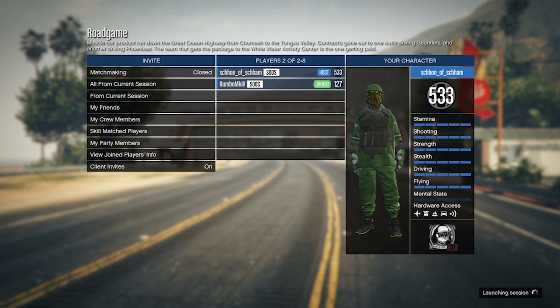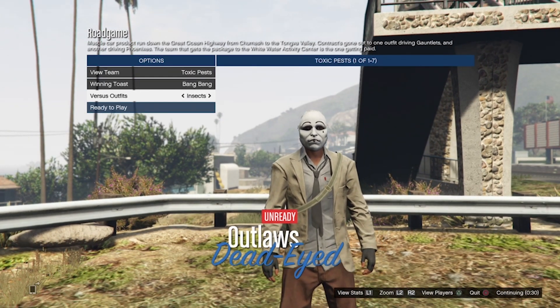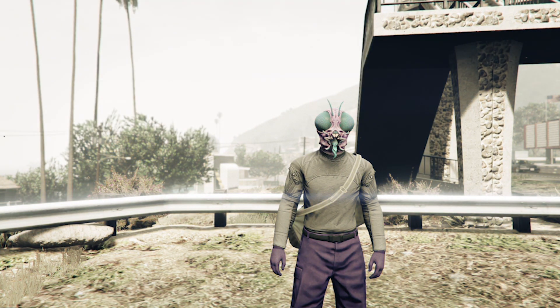From here, either invite a friend or a random. Once you have invited someone, start the job. Once you have started the job, scroll down to the clothing outfit and set it over to Insects. If you are wanting to get a specific colored joggers — either the purple or orange — you can switch to the other team.